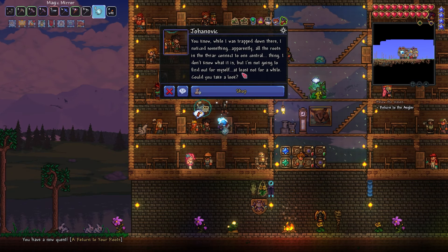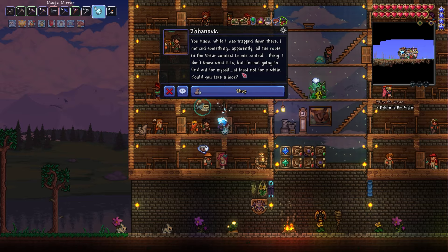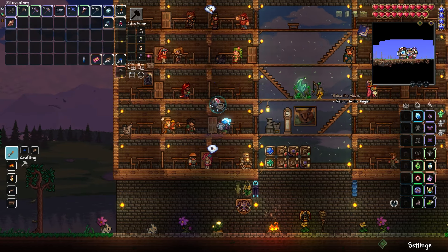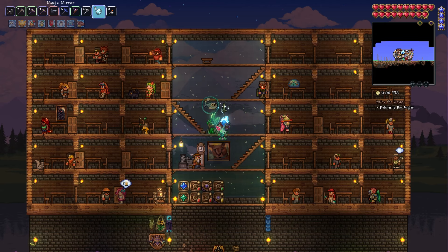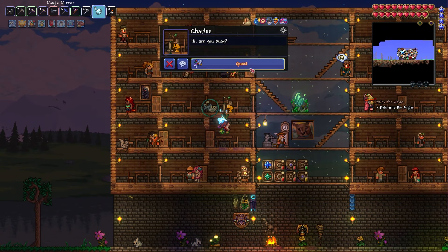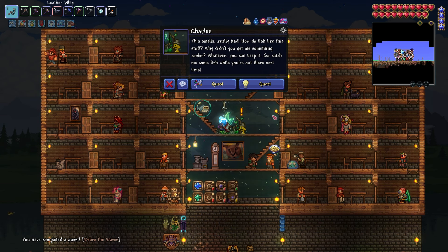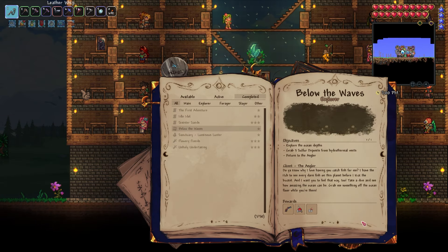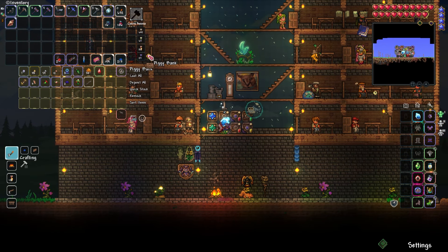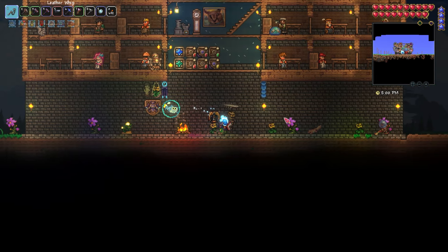I don't know what it is but I'm not going to find out for myself, at least not for a while. You want me to go down to the briar to basically where the boss arena is and see what's up? Where's the angler - there he is! Hi there. Oh, this stuff smells really bad. There we go, that's the end of that fishy business. I got a coral catcher which I think is an improvement over the reinforced fishing rod by exactly one percent - spectacular.